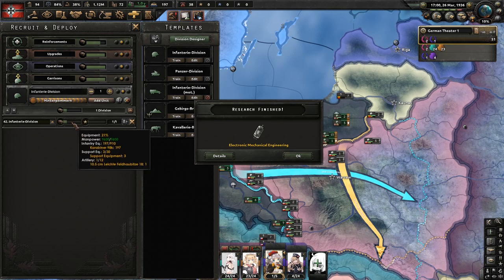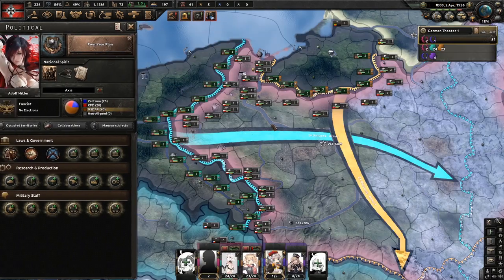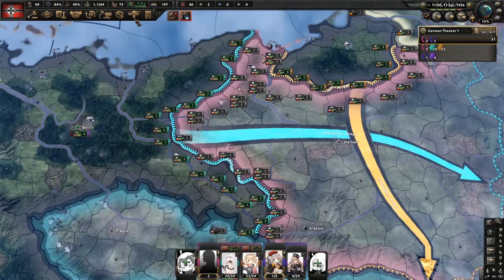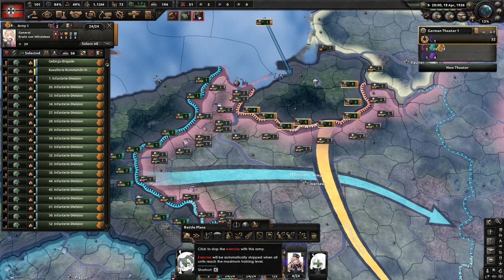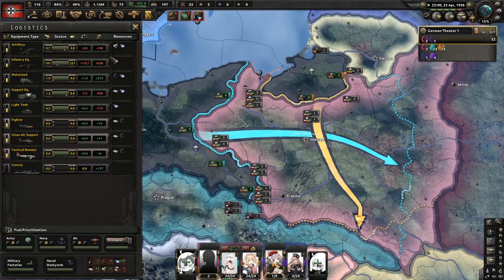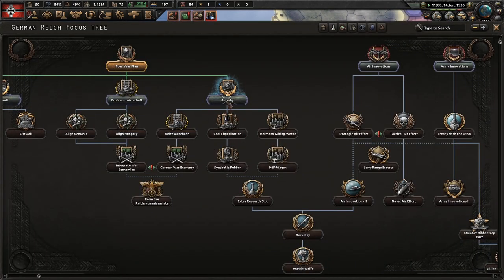Give them over 20% equipment so he'll deploy once he gets that much. Rhineland's finished. We're going to go completely into our industry. And first thing we're grabbing is Martin Bormann for the political power. Once your division is ready to deploy in a few days, deploy him to the front, and set them all to exercise until regulars. Make sure reinforcements is getting all the equipment. Now that we have enough, we're going to get the war industrials.